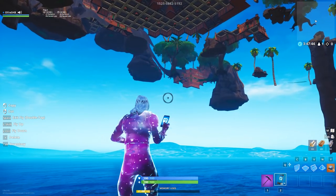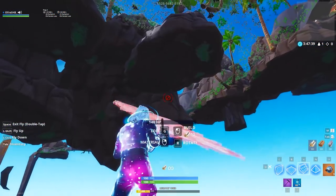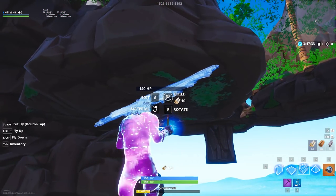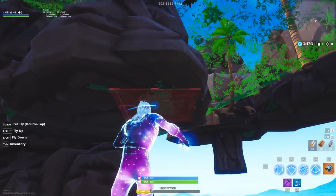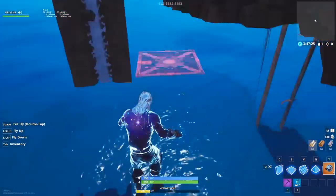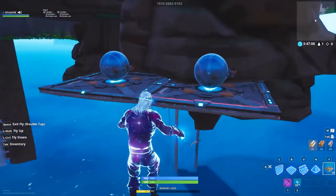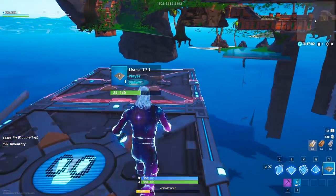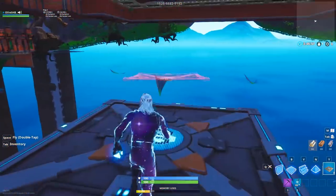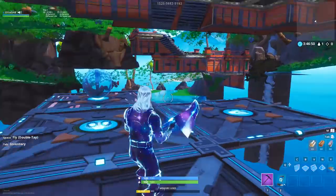I'm going to show you guys how you can build underneath the creative hub. If I try to build something here, when I press a button it doesn't actually work. A way you can bypass this is by using these traps — as you know, it now automatically puts wood down, so you can actually put down traps and it puts wood underneath. It only lets you put down 10 at a time, but as you can see you can actually build around — it might be a bit laggy compared to normal building because you can't do turbo build, but you can build around this area and do whatever you want. It's not really overpowered, but it is kind of cool.